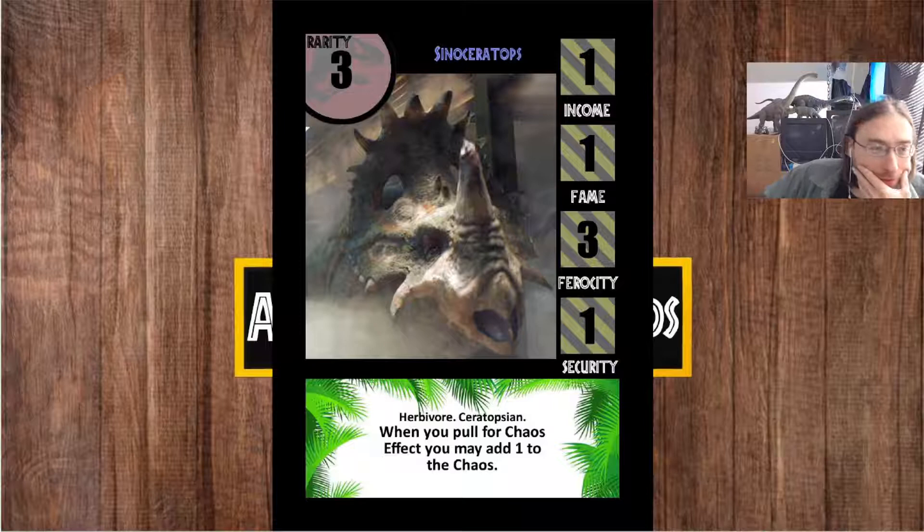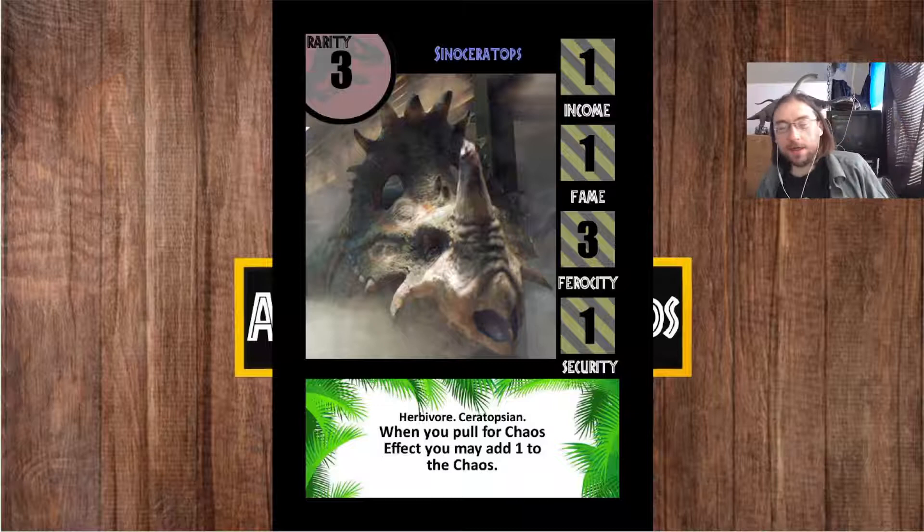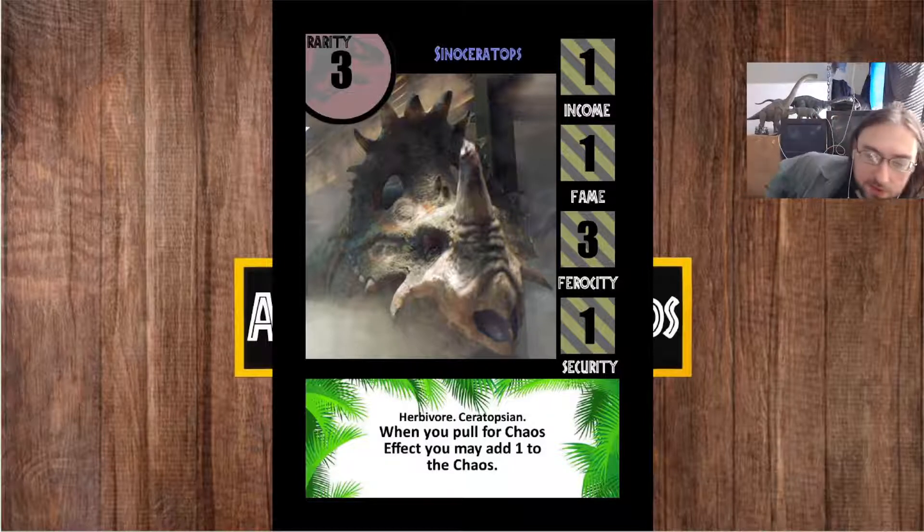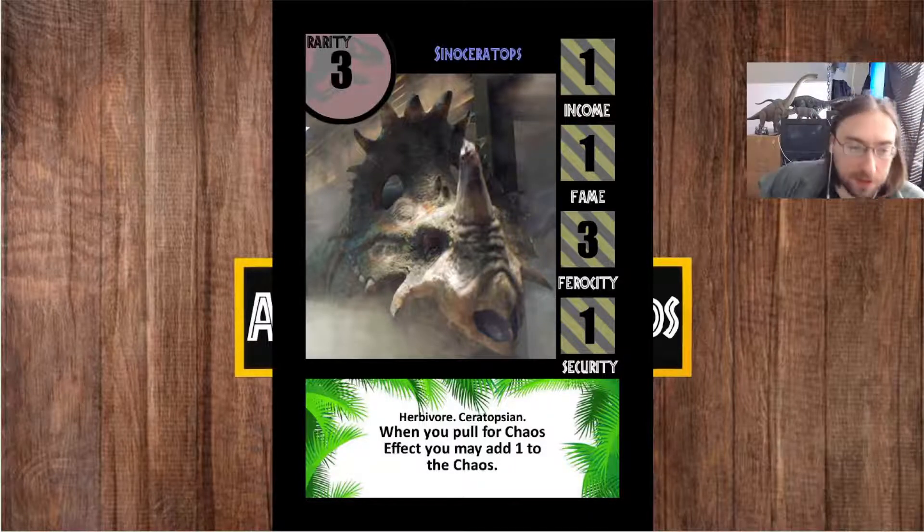Another thing I wanted to do for this iteration is diversify the subtypes of the starter species a little bit. Previously it was like double sauropods and double hadrosaurs, which I didn't like. So I went ahead and basically assigned one starter to each subtype. For Ceratopsians, we got Sinoceratops. We've got Gallimimus for the Ornithomimosaurs or the Theropods, however you want to think about it.